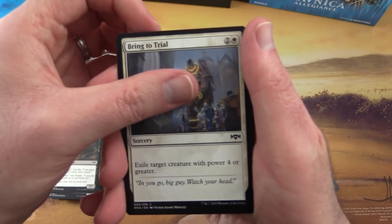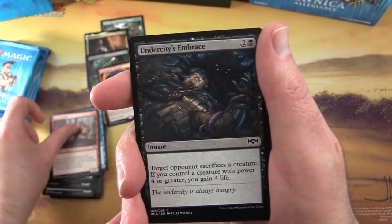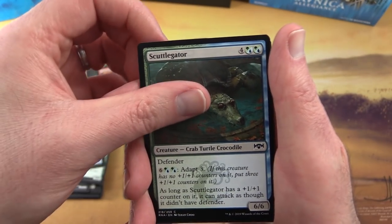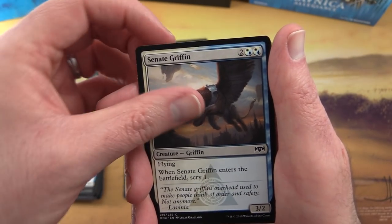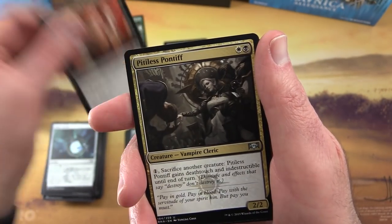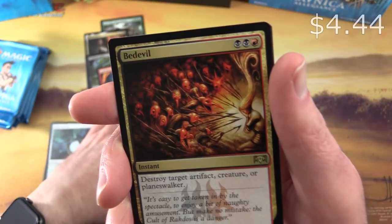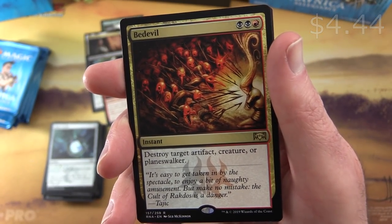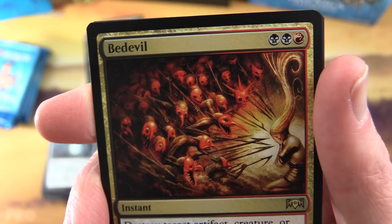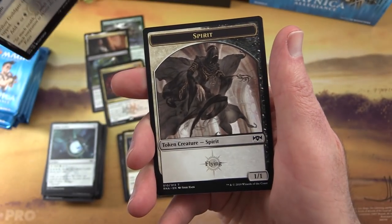Let's see what we get in the second half. Bring to Trial, Coral Commando, Feral Maaka, Undercity's Embrace, Gift of Strength, Wrecking Beast, Senate Courier, Scuttlegator, Crabapple Croc, Senate Griffin, Simic Locket, and another Bankrupt in Blood - very cool. Pitiless Pontiff, Syndicate Guildhage. And Where is the Devil? - Instant for three, destroy a target artifact, creature or planeswalker. Seb McKinnon - you are a genius, sir. Look at that artwork. Very creepy, but very cool at the same time. And an Orzhov Guildgate and a Spirit Token.